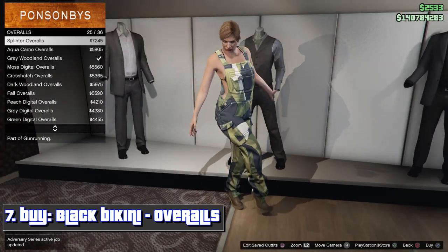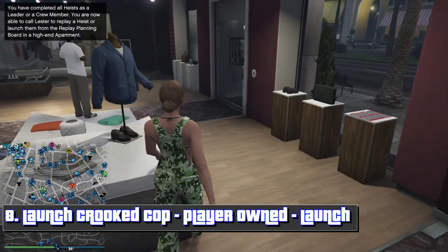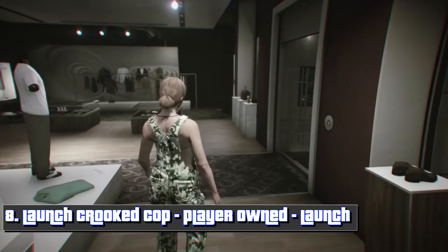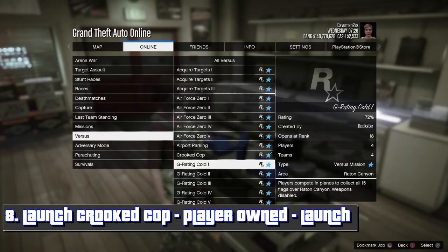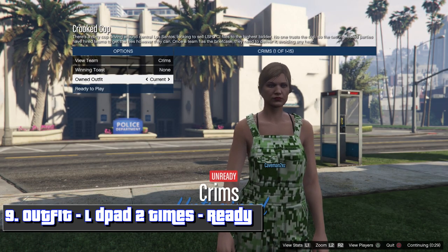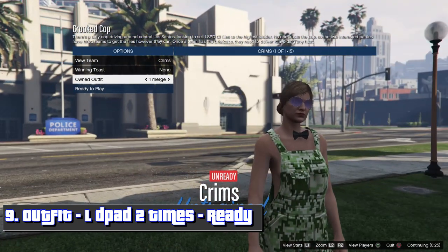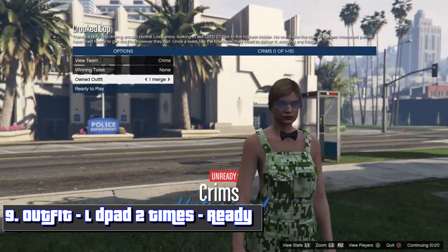Just pick the overalls that you want and buy the green overalls. From here you want to launch a Crooked Cop mission — be sure you have an earpiece from the gun store before you go into the mission. Set it to player-owned clothing. Once you get this screen, press left on d-pad, then left on d-pad again, and it should have merged everything correctly. This is what it's going to look like.